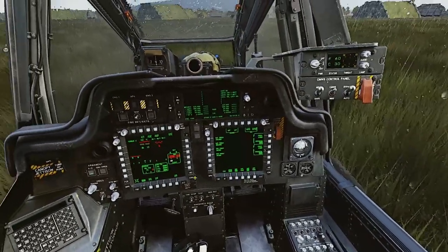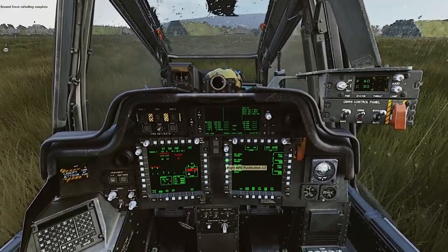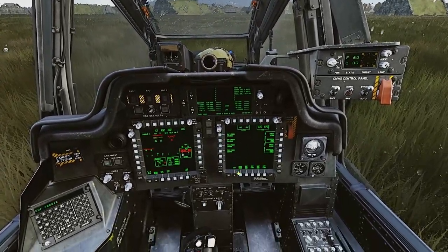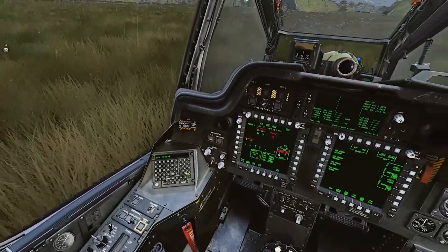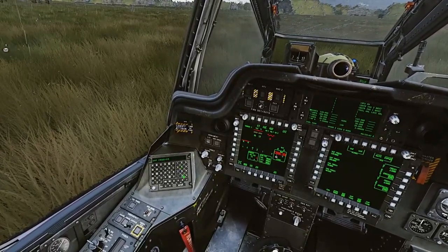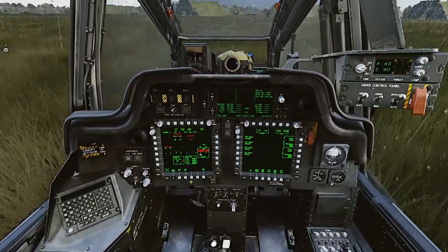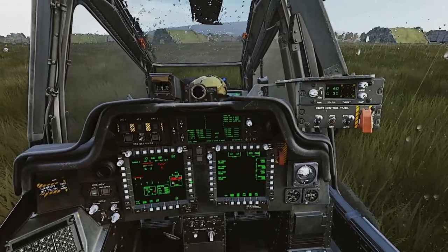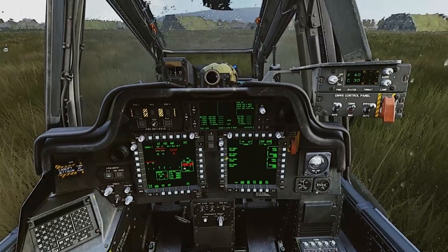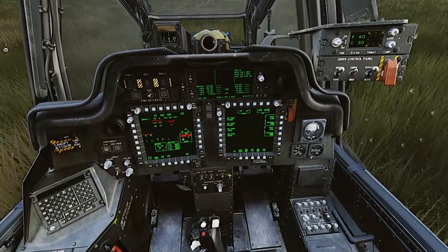125 is what the helo hounds like to use for our internal frequency so we're not bothering everybody else on the server with our chitter chatter. Most servers will use 250 or 251. I'm not sure on Stoneburner so I'll switch to 250. Comms are set up — most servers will use 30 FM for their helo bespoke comms.